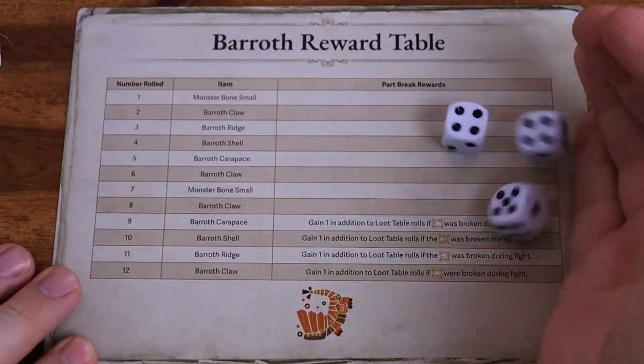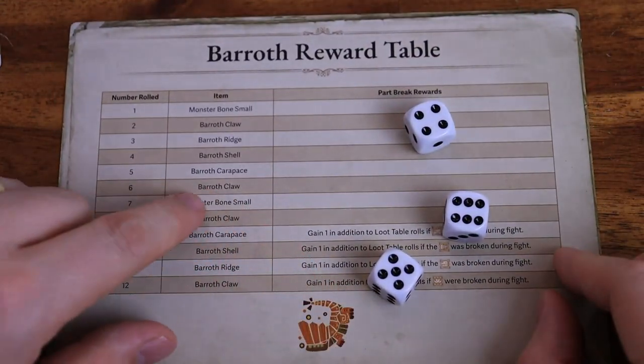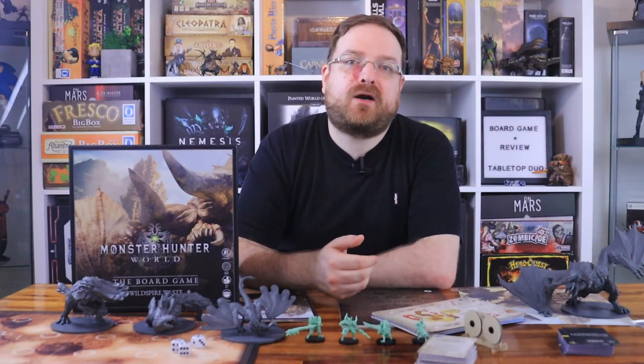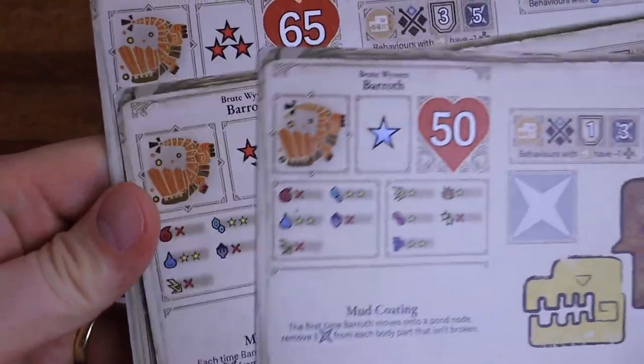Players roll three dice and get loot according to the monster table, writing it down on their character sheets. After defeating the monster, players go to the HQ, where they can upgrade weapons and armor via the forge board, visit the meowscular chef for buffs, scout for basic materials, and more. Players can then decide to fight a new monster or a higher difficulty version of the same monster to grind for loot. Once you gather enough power to defeat a four-star monster and defeat it, you win the campaign.